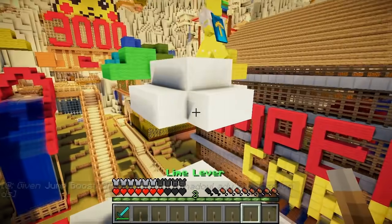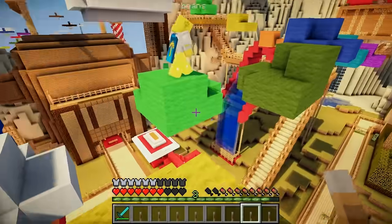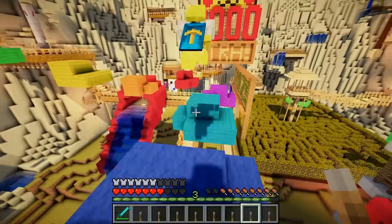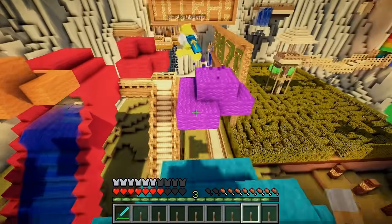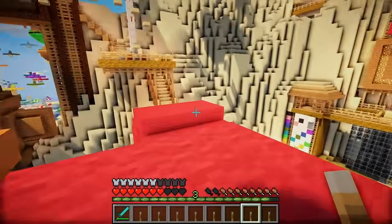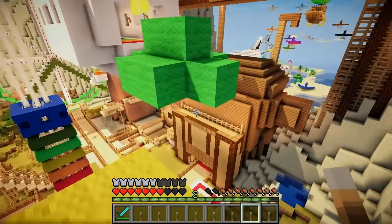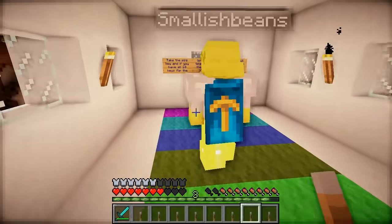Now we have to do these clouds to get to the Pikachu 3000. Oh, rainbow clouds! My favourite! Your favourite type of cloud, Elisha? Yeah, my favourite type of cloud! Really, rainbow clouds would actually be kind of worrying because that would be like toxic stuff in the sky. But in Minecraft, they're cute! Oh, I nearly didn't make that. What's up here? I don't know Joel, I haven't seen it yet. Oh, I like this room. It's pretty.